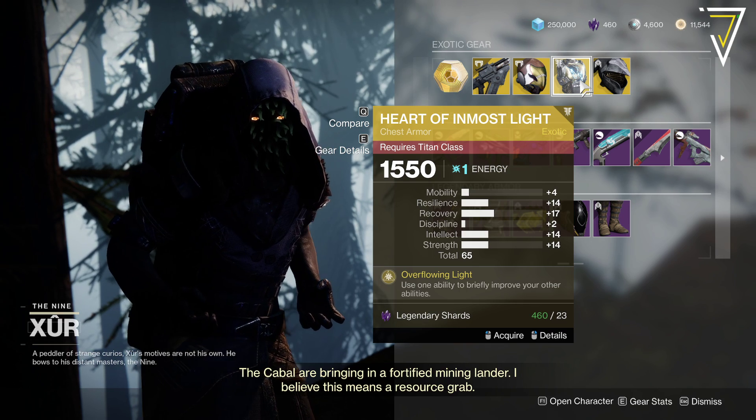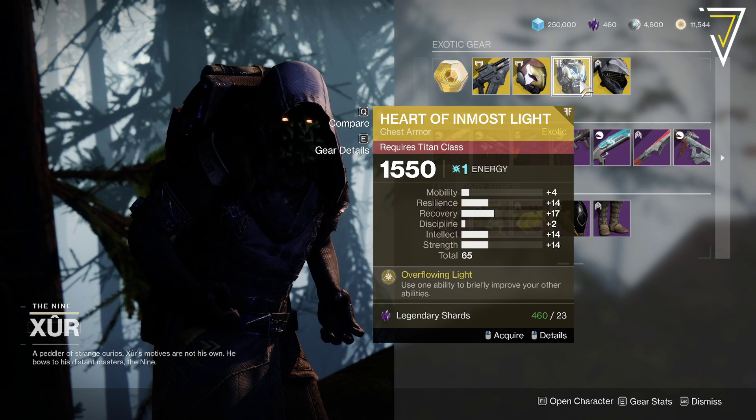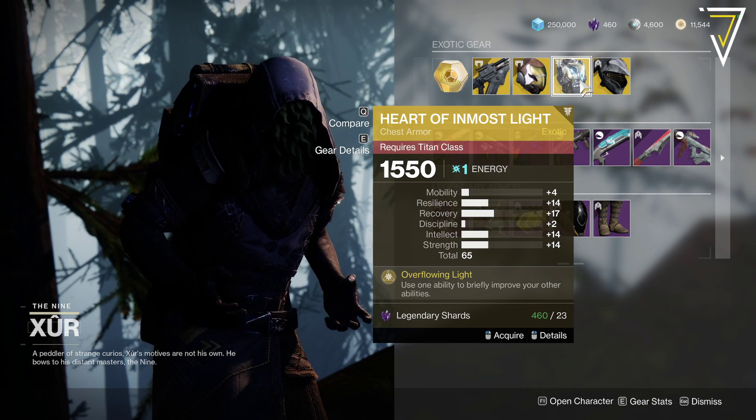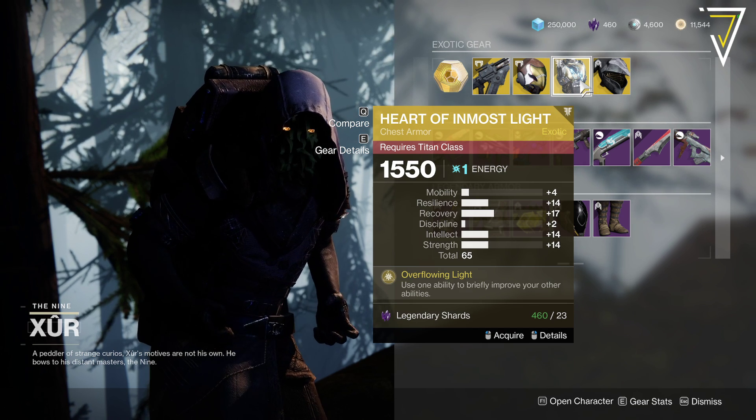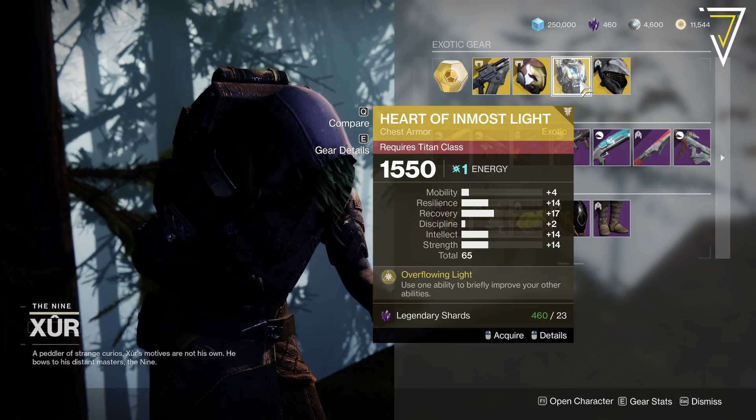We've got Heart of Inmost Light at 65. Once again, a really interesting stat roll there. Here we have Overflowing Light — use one ability to briefly improve all the others, which is pretty sweet. Pretty useful for Guardian Games in fact. So 23 Legendary Shards for that.